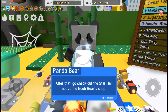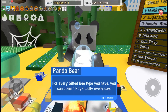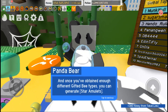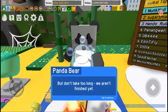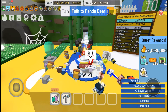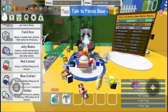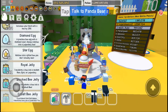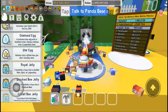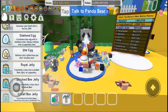And you'll always obtain a gifted bee you don't already have. After that, go check out the star hole above New Bear shop. For every gifted bee type you have, you can claim one royal jelly every day. And once you've obtained enough different gifted bee types, you can also generate star amulets. That is fascinating - I can now get 10 gifted bee types, which allows me to get a silver star amulet.